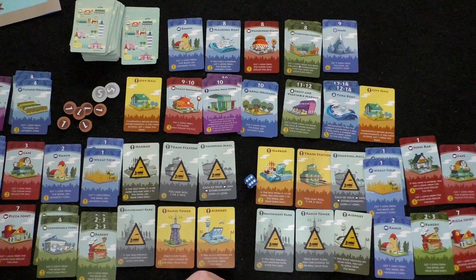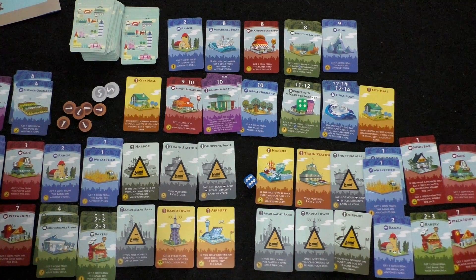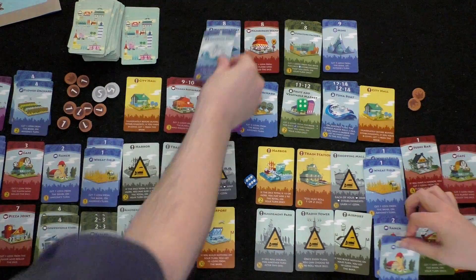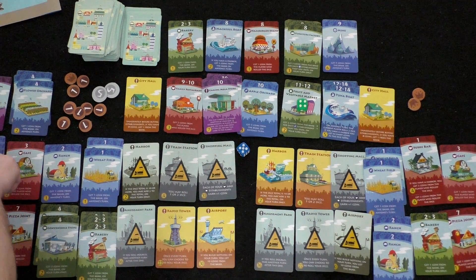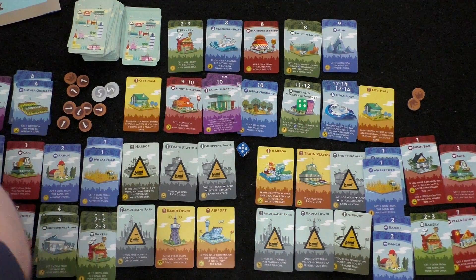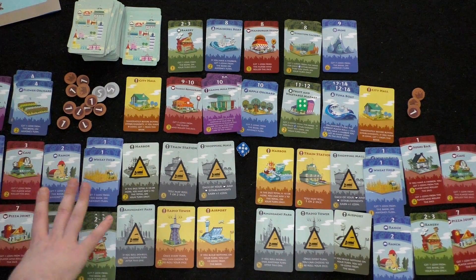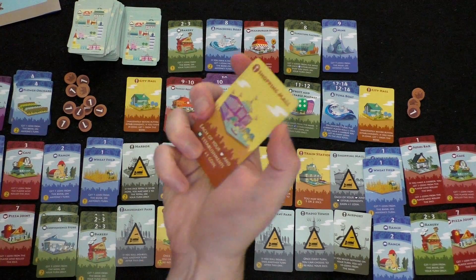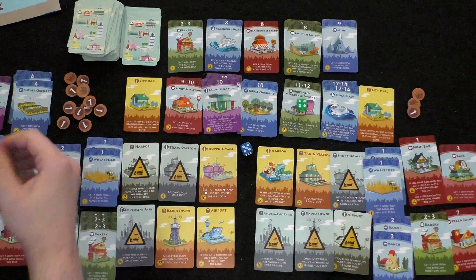Player two rolls a four: one coin from flower orchard on anyone's turn. Player two has three coins and invests in a ranch for one coin. A mackerel boat and bakery appear. Player one rolls a five: three forests give three coins on anyone's turn. Player one gets three coins, player two gets one. Player one now spends ten coins to build the shopping mall landmark: each coffee cup and bread establishment earns plus one coin.